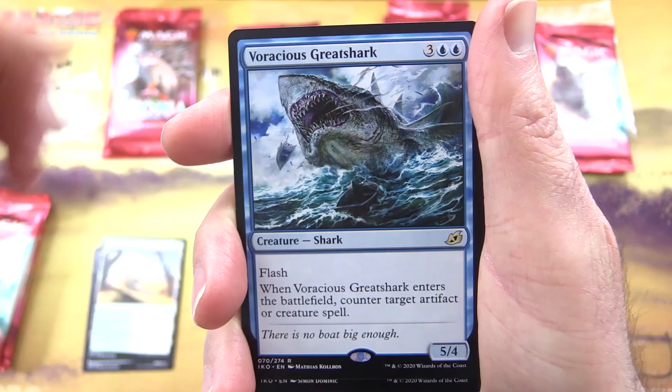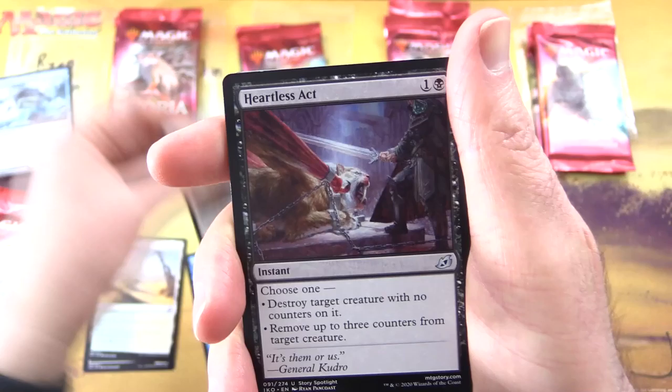Voracious Great Shark — Creature Shark, five-five with Flash. When it enters the battlefield, counter target artifact or creature spell.